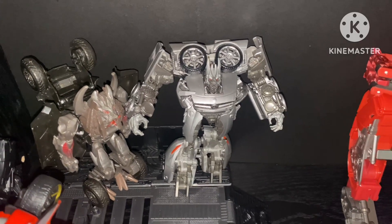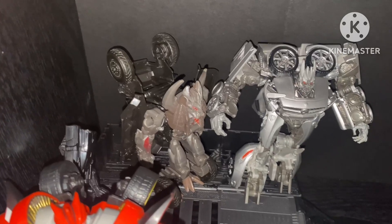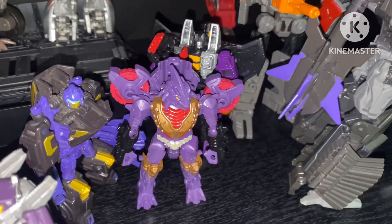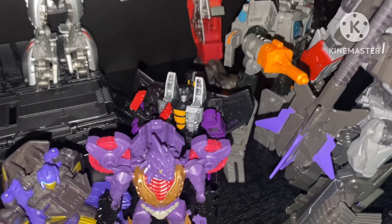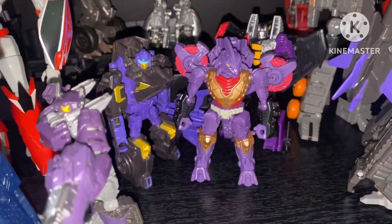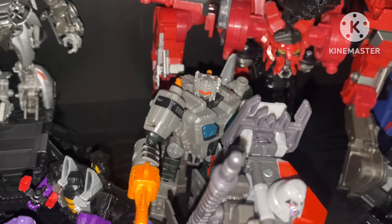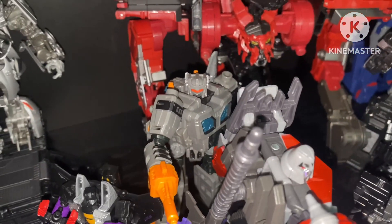And then on the trailer we have Studio Series Revenge of the Fallen Soundwave and Berserker. Then we have some more little guys: Combiner Wars Blackjack, Core Class Legacy Iguanis, and Core Class Legacy Skywarp. All of these Core Classes are good figures for their cheap price tag. Then we have the War for Cybertron Earthrise Fast Track — he is the definition of a Partsformer, I'm not even joking.